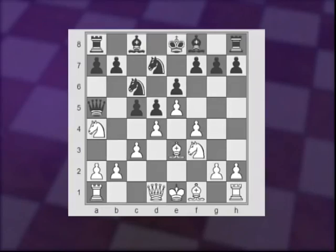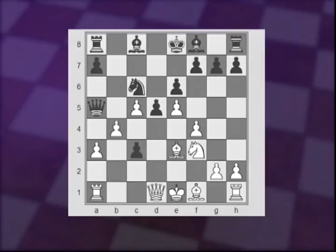If Black tries to play b5, then after Knight takes c5, Knight takes c5, d takes c5, and b4 — which looks not bad for Black at first because the bishop is threatening to take on c5 — White actually gains a significant advantage after the tricky a3 move, followed by bxc3 and b4, connecting this chain of pawns. Black's c3 pawn will be lost very soon.